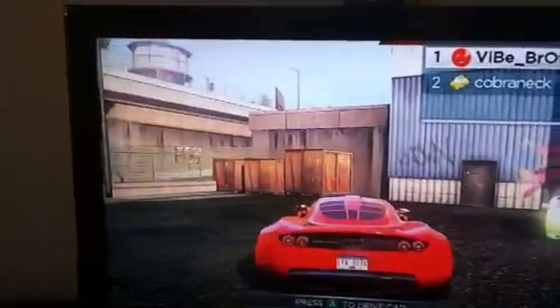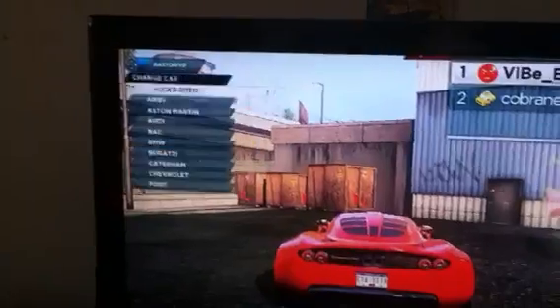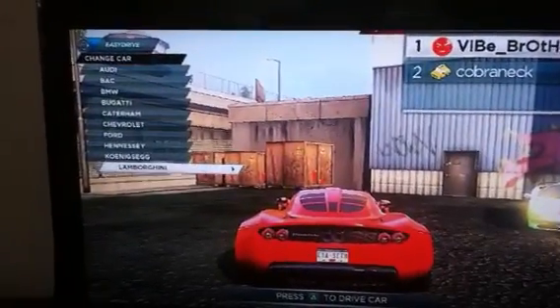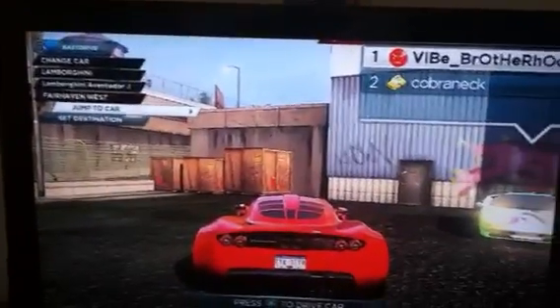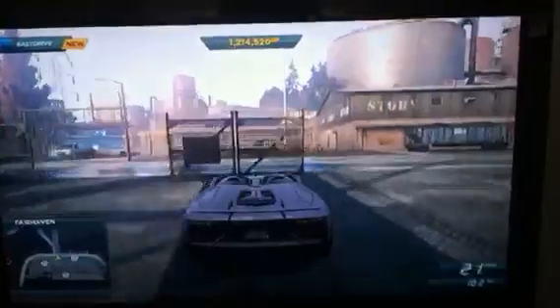And now for number 5, we are going to go to the Lamborghini Aventador J. You also get this car from a DLC pack. I only have two DLC packs, but yes. This car is very good — not as fast as the Koenigsegg or anything like that, but this car looks amazing and its control is really good. And that's another thing about the Koenigsegg: the control in that car is perfect for an exotic car like that.